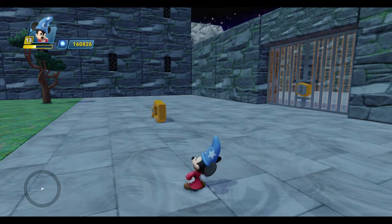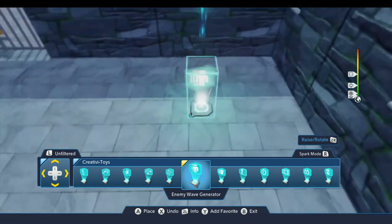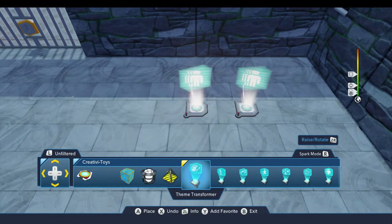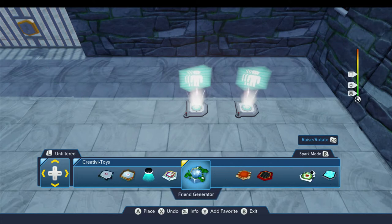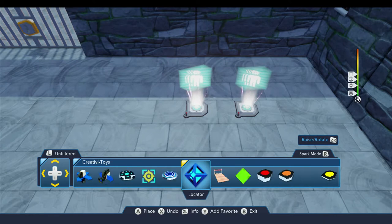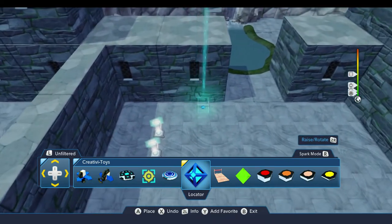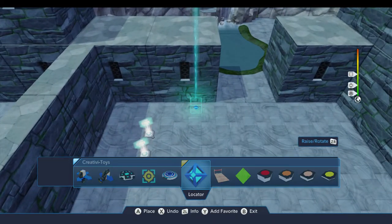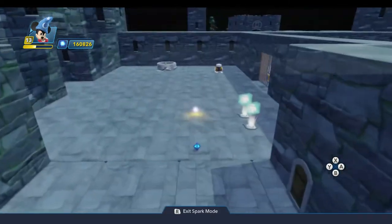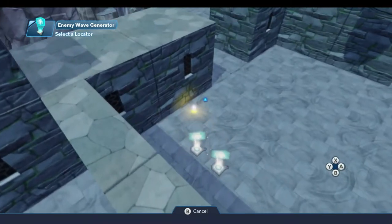So the first thing we're going to need are some brooms, and I'm going to go ahead and place down two enemy wave generators over here, and I'll tuck them in the corner so they're out of the way. We're also going to need a locator. So we'll come over here and pick that up, and I'm going to stick it right about here. The little blue dot is facing that direction, which is where I'd like it to go.